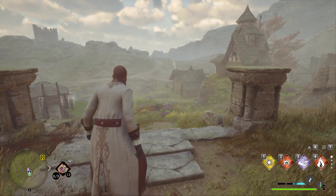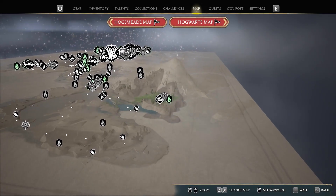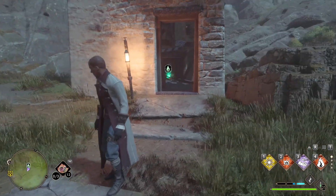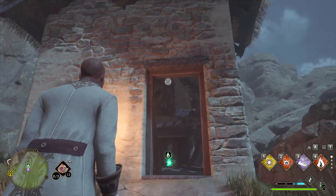So we're here, but first we need to change this to Night Time. If you forgot how to do this, you just open the map and press the Wait button at the bottom, and change it to Night. Alright, so now that it's Night Time, we should have the Flood Flames right behind us in this little building.